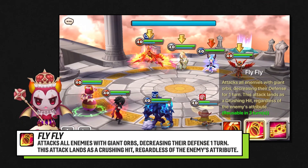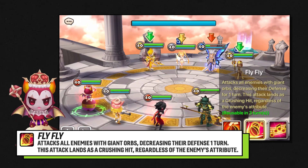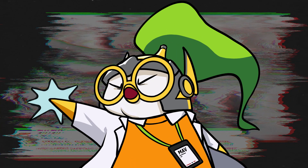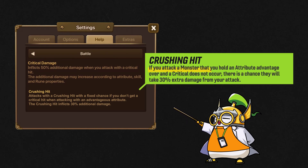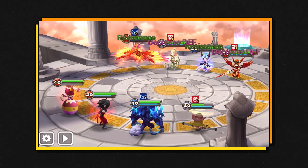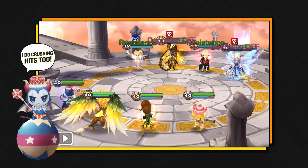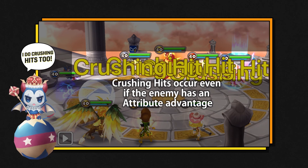Draco actually shares the same skill 2 as Orion, who I'm sure you guys know and love. It only applies defense break on the enemy team, but it always lands a crushing hit regardless of attribute. Crushing hit? Yep — a crushing hit is a hit that has a chance of happening in cases where you don't crit. When attacking an attribute that is weak against yours, there's a chance they'll take an additional 30% damage. That means Draco can dish out crushing hits regardless of attribute, and since the crushing hit is guaranteed, getting into a bad attribute matchup with this skill isn't really an issue.